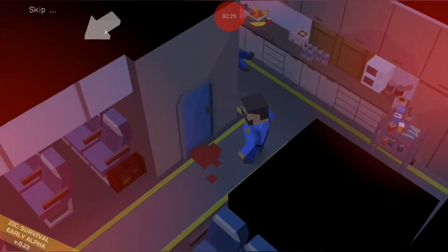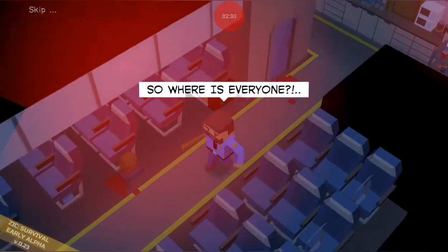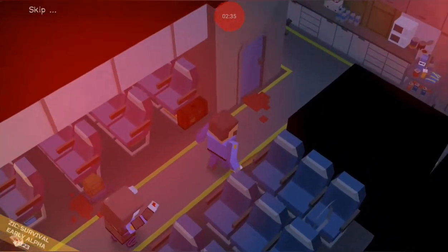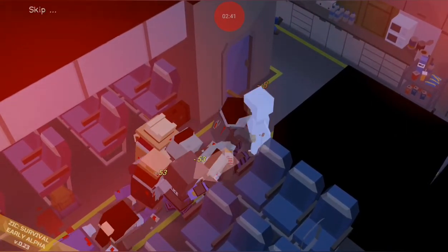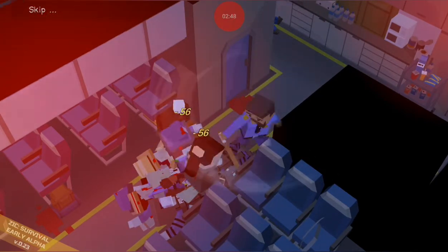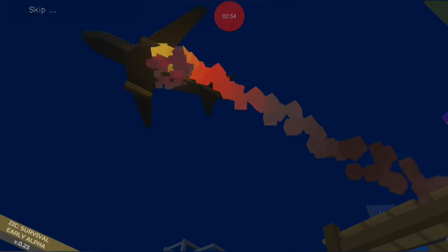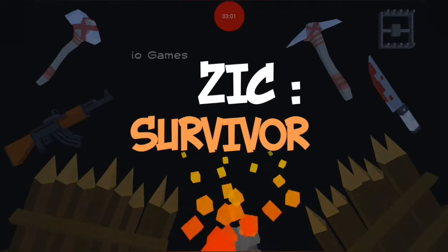You can just tap the right side of the screen and he attacks faster but not as strong. You can also charge up your attack while you're moving, so that's pretty cool.